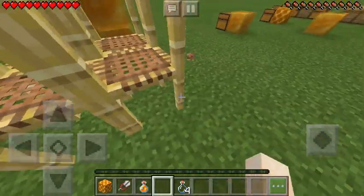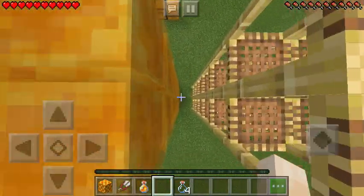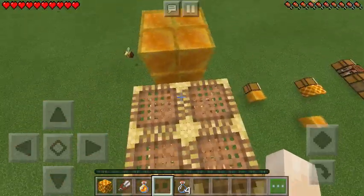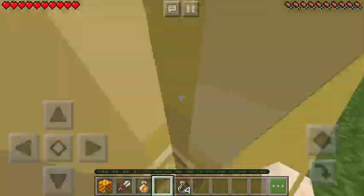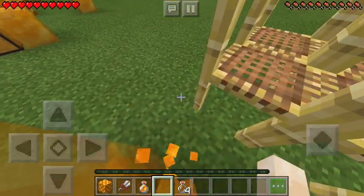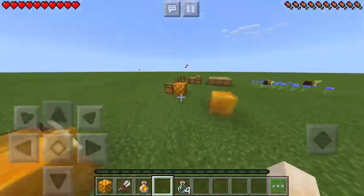The honey block also has another interesting effect — you can actually slide down it really, super slowly. Did you hear that sound? That's what it sounds like. So if you want to, you could use this in parkour maps to slide down walls. I think you can also go diagonally, but I don't have that set up.